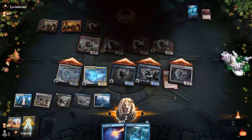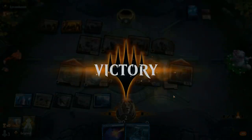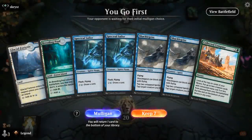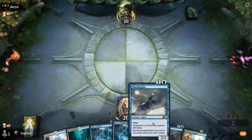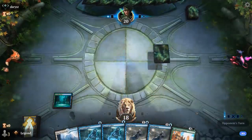Sweet — on to the next one. We're on the play with an acceptable hand that doesn't have a ton of interaction outside of the tap ability from Shacklegeist, but if we find a lord at some point we've got a ton of cheap creatures to pump up and we're just two lands away from a Collected Company.